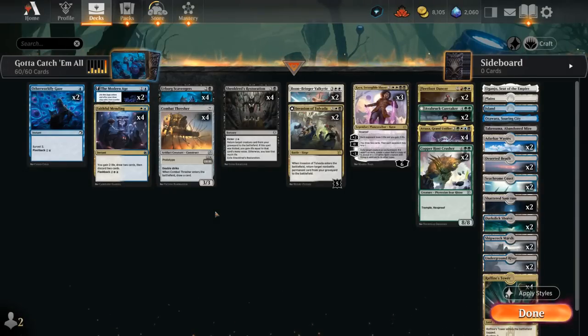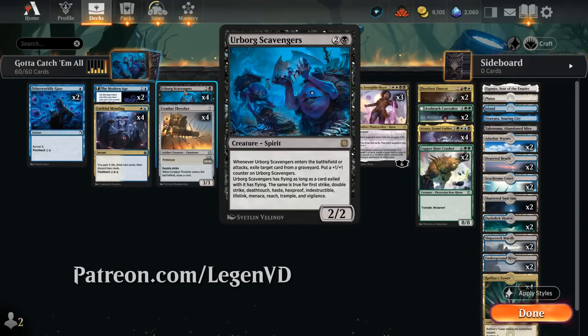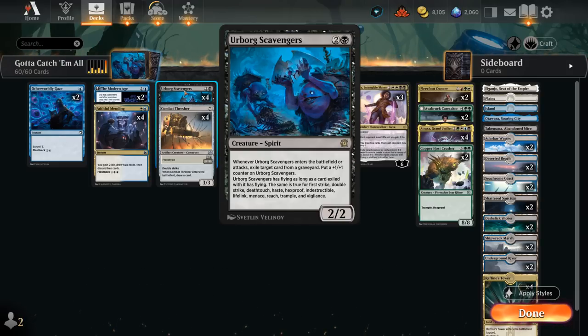Hello and welcome to another Standard Games video. Today we're taking a look at a white, blue, and black — or Esper colored — reanimator deck built around Urborg Scavengers, voted on by my supporters on Patreon. This three-mana 2/2 says: when it enters the battlefield or attacks, exile target card from a graveyard, including the opponent's graveyard, put a +1/+1 counter on the Scavengers, and then Scavengers has flying as long as a card exiled with it has flying — and the same is true for first strike, double strike, deathtouch, haste, hexproof, indestructible, lifelink, menace, reach, trample, and vigilance.